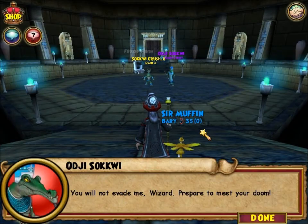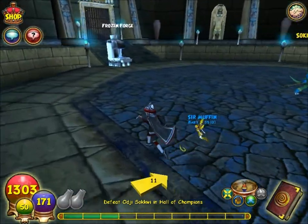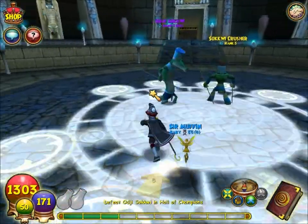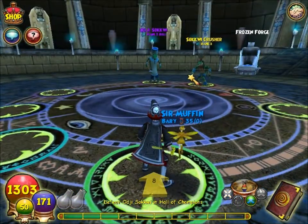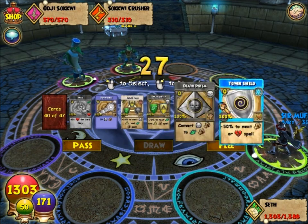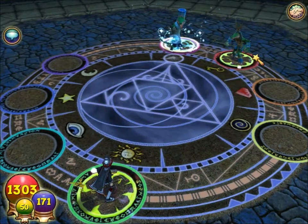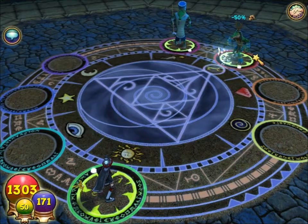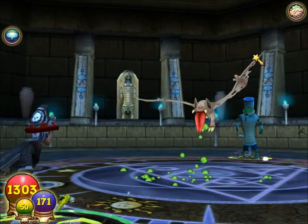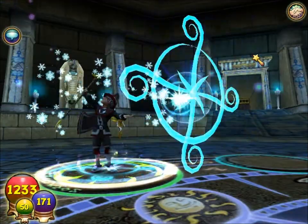You will not evade me wizard - prepare to meet your doom! You can see he has the frozen forge behind him, which we'll need to use after we kill him. He has 570 HP with the Sakwi Crusher - both ice type. He does have tower shield and he uses it on the very first turn he gets. So yeah he can be pretty annoying with that. Like I said, Neck Bit does not have tower shield.